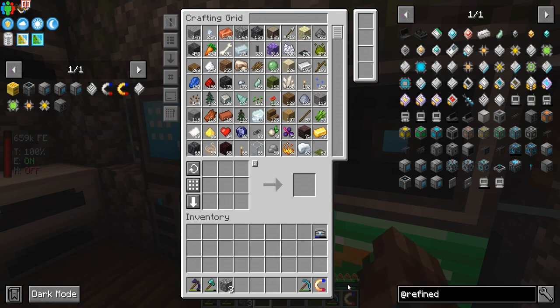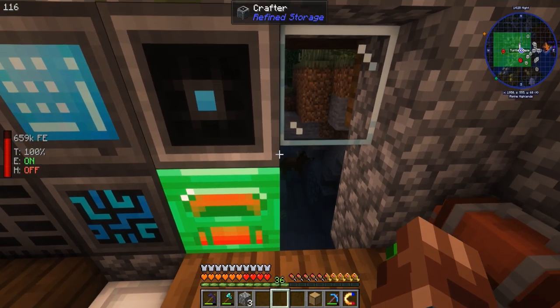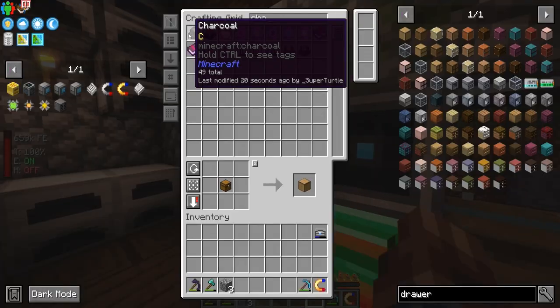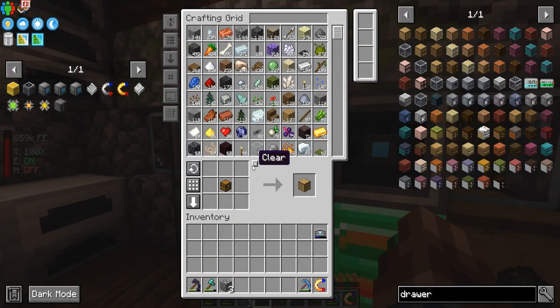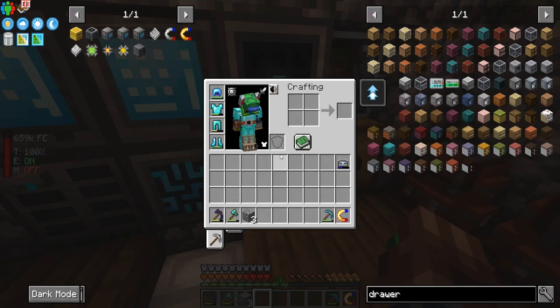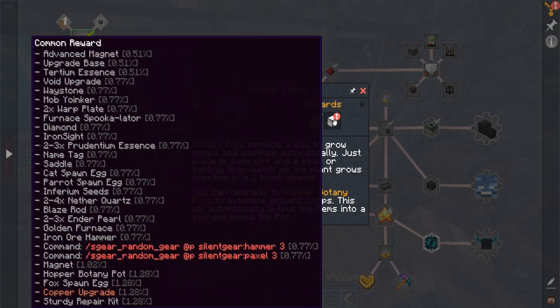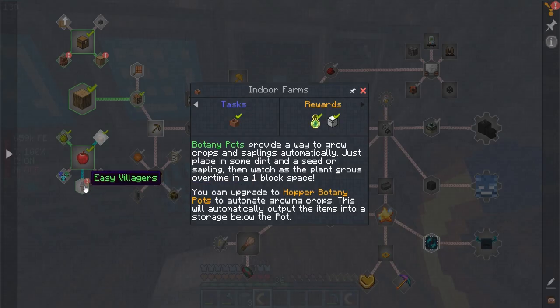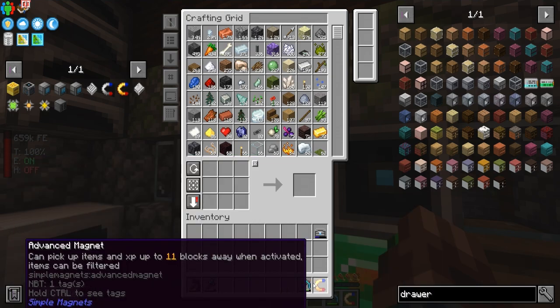We can do something like this where we get ourselves a drawer and put charcoal in it. That'll be good — I don't want to automatically pump it in because it might pump in while we're AFK and I don't want to lose it. An advanced magnet reward — and a saddle! That's cool, now we have a second one.